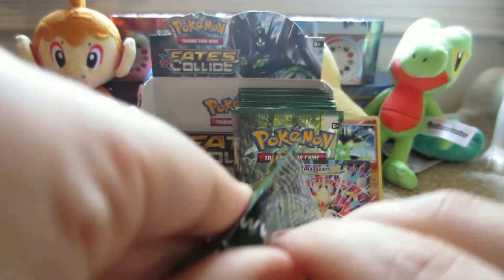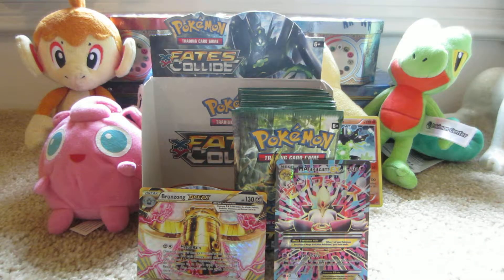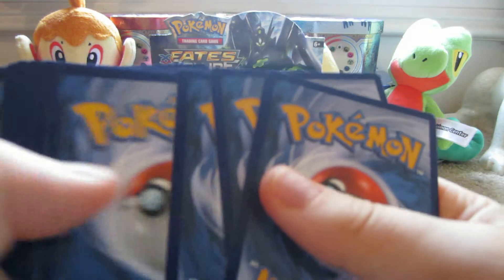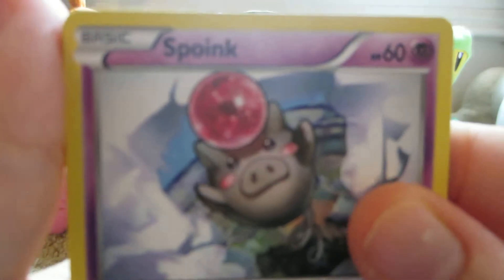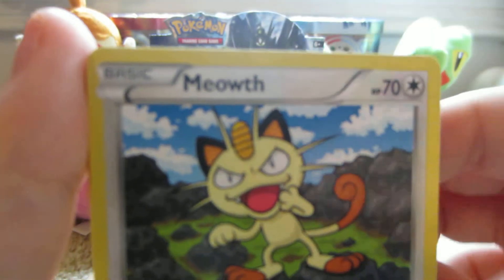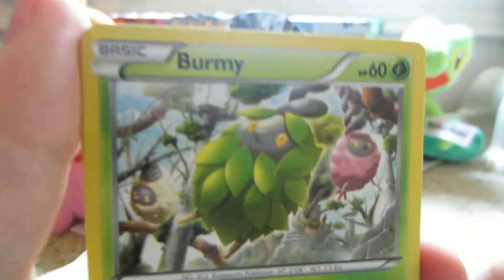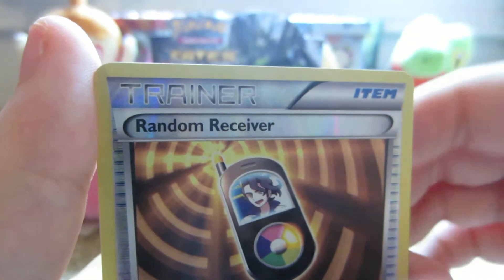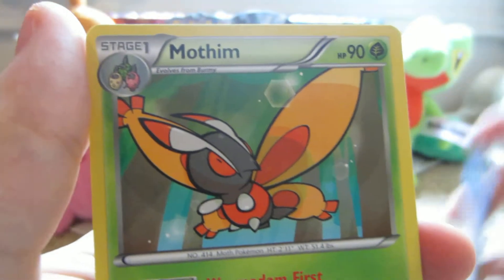Final pack for this part, Mega Alakazam on the cover. Here we have Spoink, Fennekin, Meowth, Larvitar, Burmy, Servine, Shauntal, Ultra Ball, Random Receiver Reverse which is an uncommon, and the rare is a Mothim non-holo.